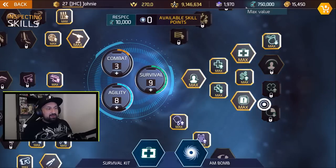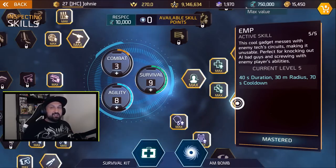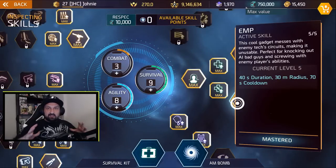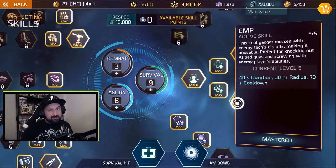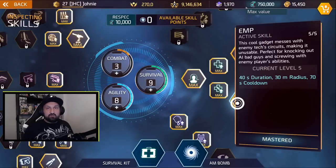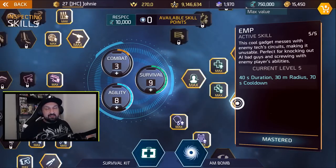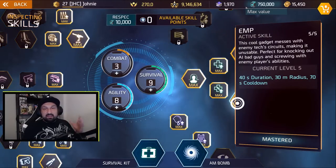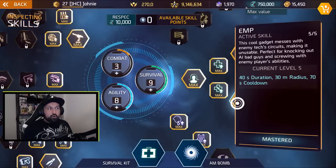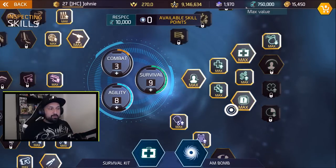EMP is a freaking problem right now in the game. A lot of people are complaining about it – it's just broken in PvP right now. It's cheap, easy to access, and it's got a huge radius. It has a short cooldown, lasts kind of long, and it's gonna cancel or prevent opponents – the whole team – from using skills in PvP. If two guys on a team have it and they rotate, there's almost always an EMP down. Tell me what you think about it, but I know I've read a lot of comments about EMP.